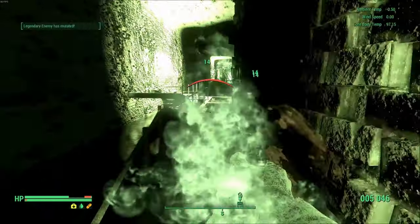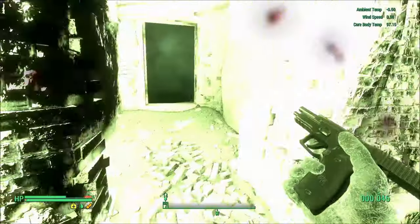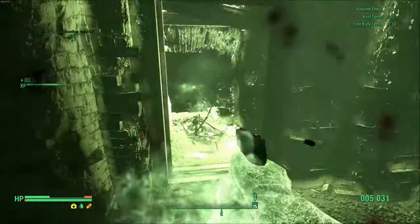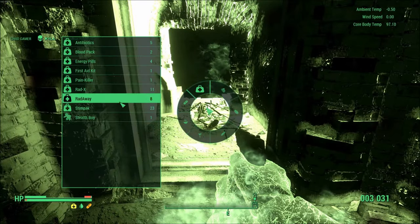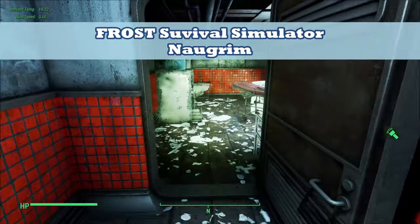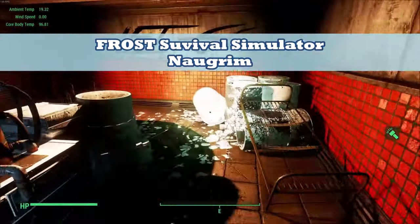At this point, we've pretty much turned Fallout 4 into a fully open-world RPG Metro game. But if you want to get rid of all those pesky quests and essential NPCs and make the game into a really gritty survival experience, then you can try out the overhaul known as Frost Survival Simulator by Nalgrim. This one's been out for quite a while now.